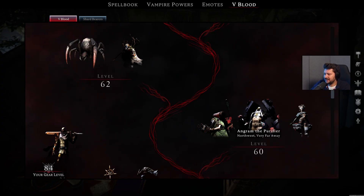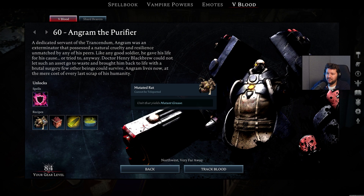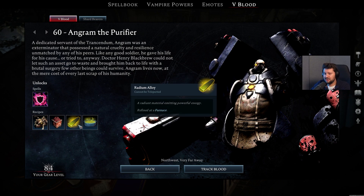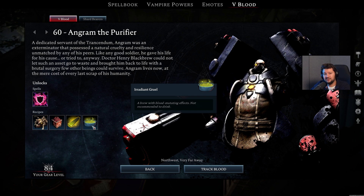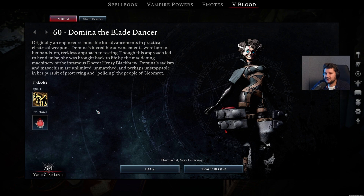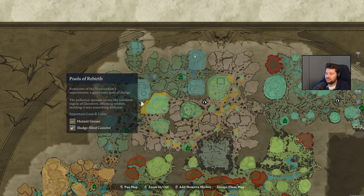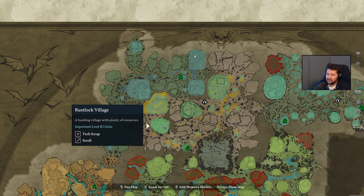Also a very important character for this zone, Engram the Purifier. This one unlocks the Chaos Barrier ability, but also different recipes: the Mutated Red, Major Explosive Box, Radium Alloys, and Irradiant Gruul, which you can use to basically increase your V-Blood quality of characters in your base. Engram can be found at the Pools of Rebirth — pretty nasty dude with a lot of Chaos damage. We also have Domina the Blade Dancer at level 60, with the Polarity Shift ability. She also unlocks the Castle Teleporter structure, so you can link teleporters to each other. She can be found a little bit to the south of the Pools of Rebirth in the Rustlock Village.